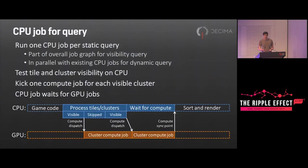Having built our data, we want to execute queries on it. Like the old system, we create a CPU job for each query that runs within the render job graph, in parallel with the dynamic query job so the latencies don't add up. We use the tile and cluster hierarchy to skip as many clusters as possible on the CPU, and dispatch one compute job for each visible cluster. Then the CPU job waits for compute to finish — this is nice and simple and means our scheduler doesn't have to deal with synchronizing CPU and GPU steps.